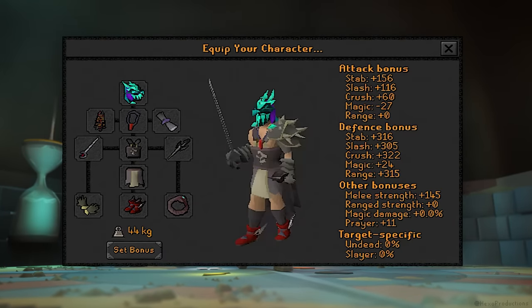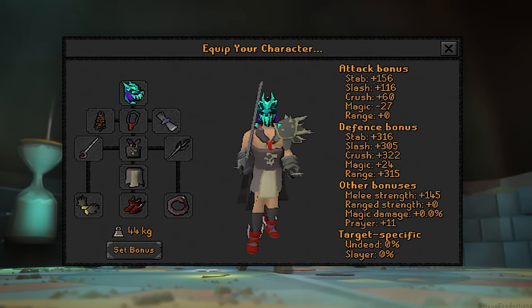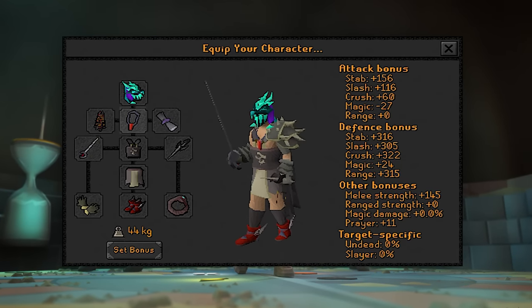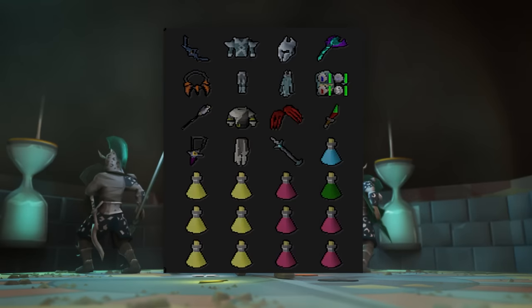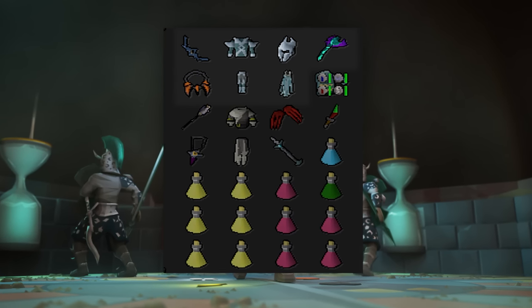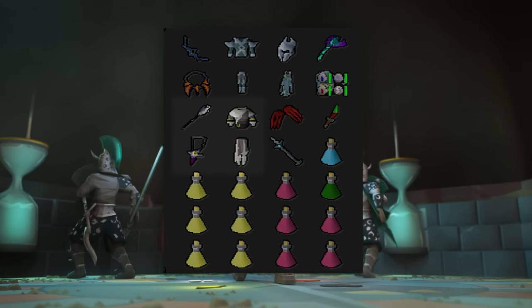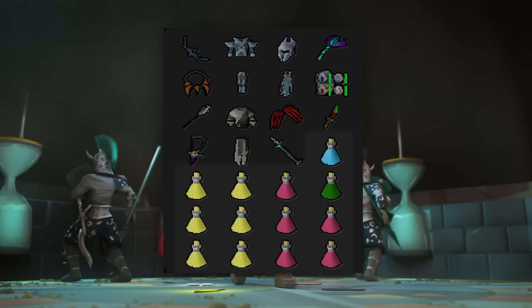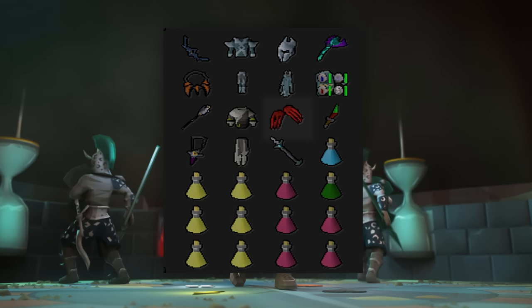For mid-level, we can rock Bandos and the Serp again. This is a decent jump in price because we are including the Rapier in this setup. The Blood Fury is really nice if you can afford it. Range setup has switched to Crystal and Bowfa, and make sure you bring the Blowpipe as well. For Mage, we're rocking another four-way switch with the Sang this time, pretty basic, and supplies are similar to the first setup with Dragon Claws for your spec weapon if you can afford it.